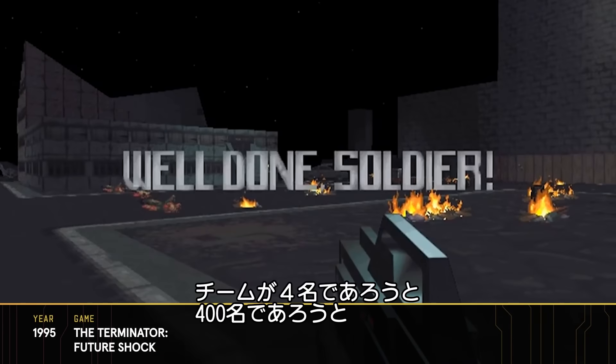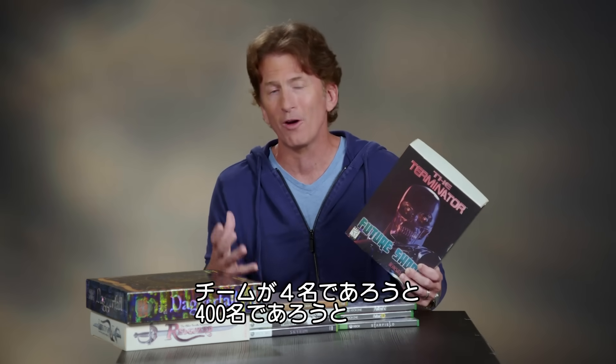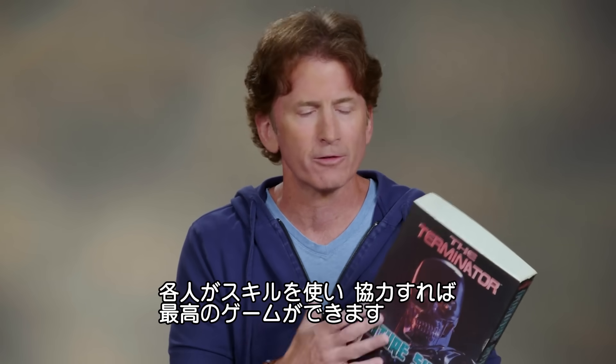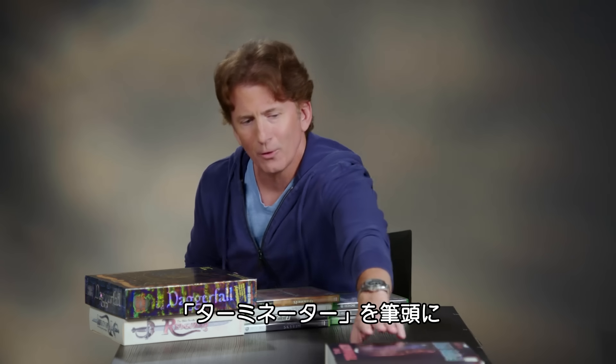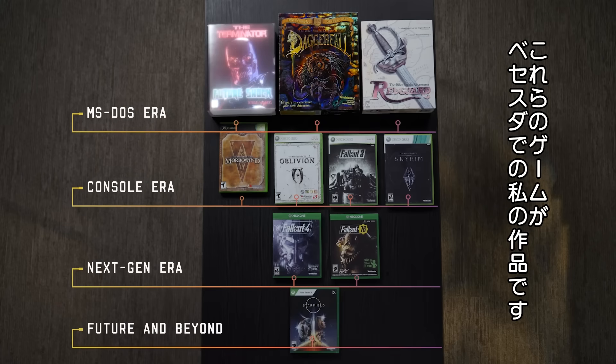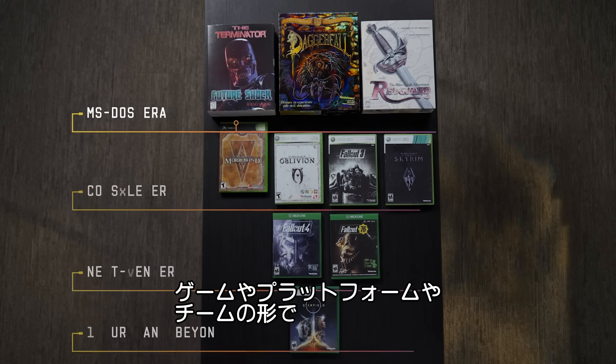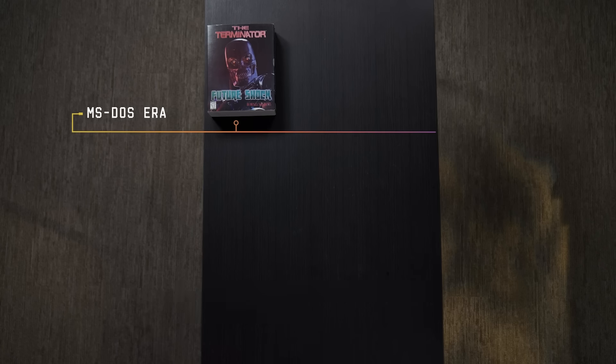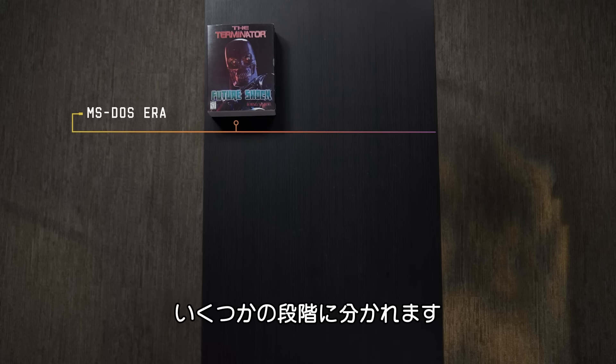When you're on a team, even if it's four people or 400 people, learning how to use everybody's skills and work together is what gets you the best game. So a couple of these games, starting with Terminator, is the beginnings for me at Bethesda. And there's a couple of different phases and chapters in terms of the games we made, the platforms that we're on, and how everybody worked together.